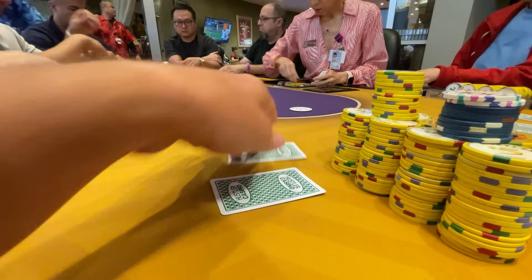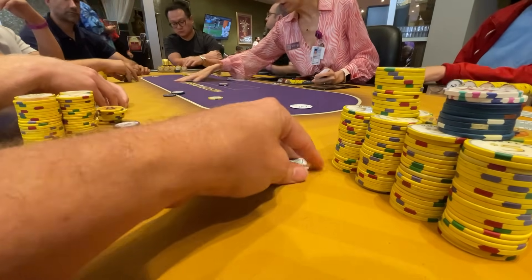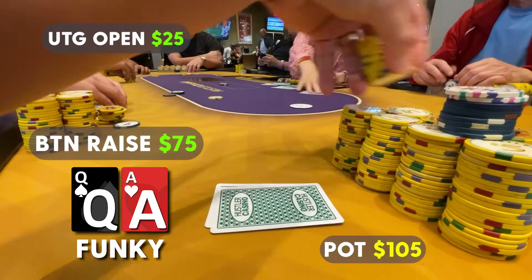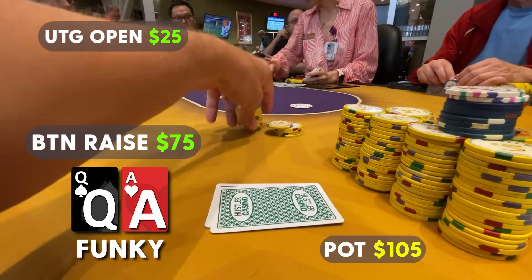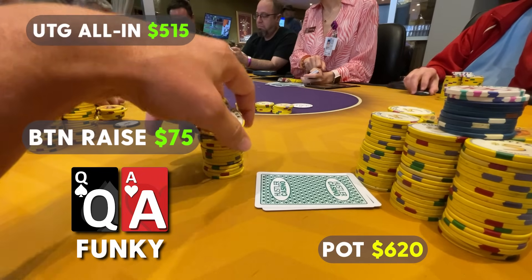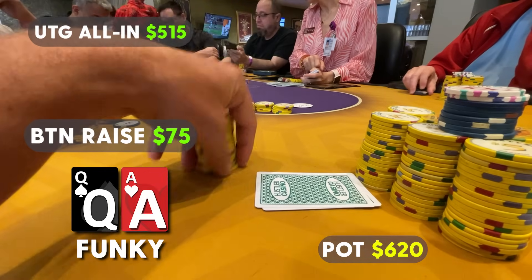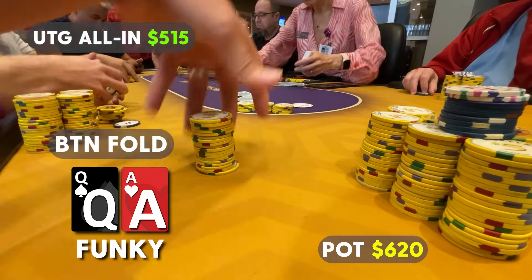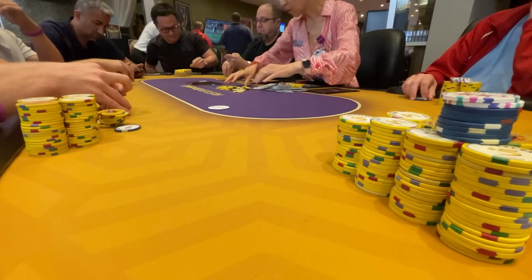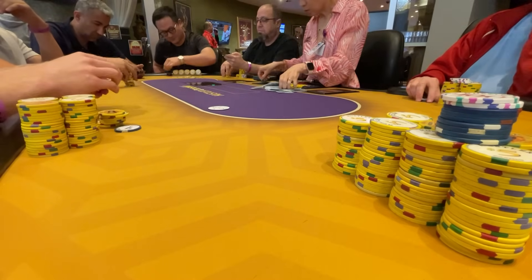In the next hand we're against the same opponent. He's under the gun and raises to $25 — a larger sizing, definitely in the back of my mind, though some people average 5x opens. We three-bet our ace-queen offsuit to $75, and then it gets back to our opponent and he jams for $515. I don't think we're going to get sticky here. I tried to get info by asking him a question but he gave me nothing usable. We release this hand — maybe in the past I'd call, but I'd only do that with a very strong read. We fold and give our opponent $25.